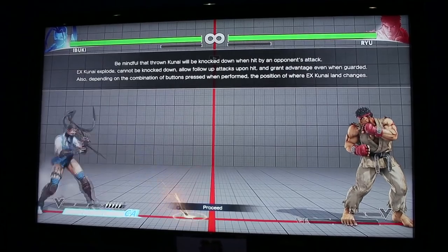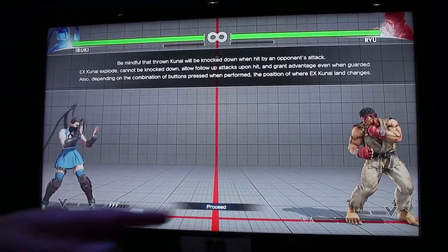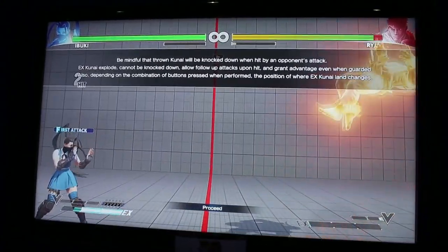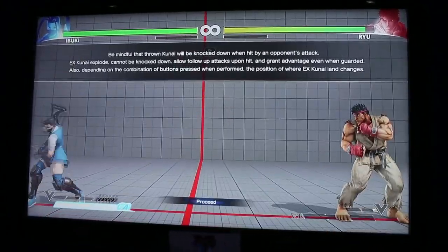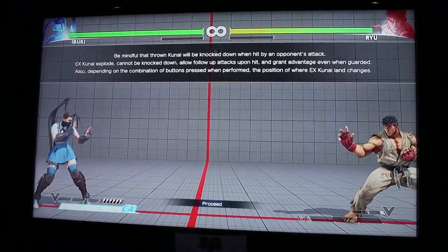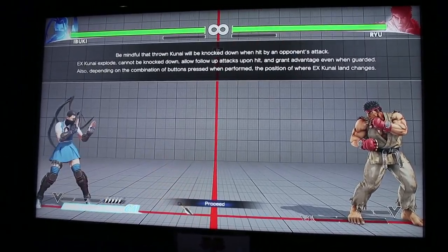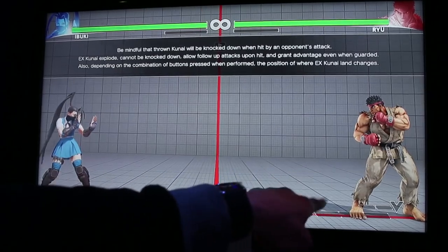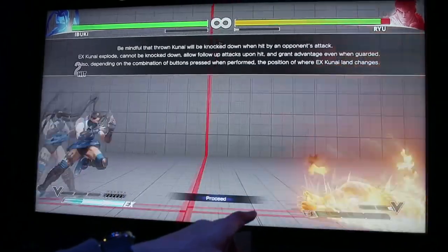Regular Kunai will be knocked down when hit by the opponent's attack — like right there with Ryu's standing light kick, he was able to hit it. EX Kunai, however, cannot be knocked down, allow follow-up attacks on hit, and grant advantage even when guarded. Also, depending on the combination of buttons pressed, the position of where EX Kunai lands changes — light, medium, heavy, light EX, medium EX — and they each come with a bomb.